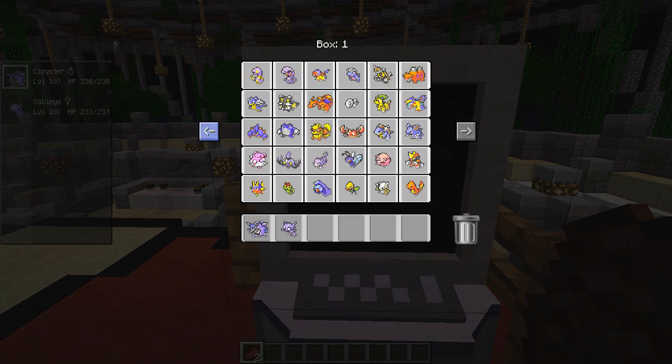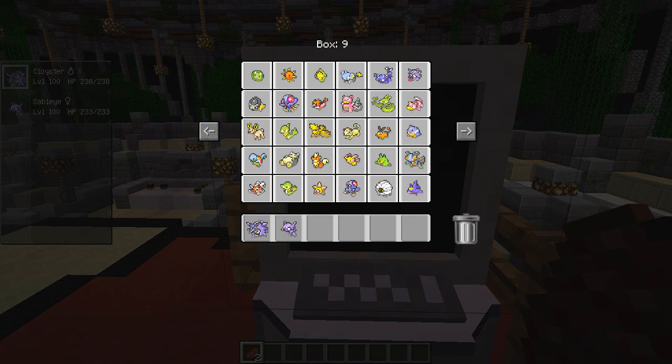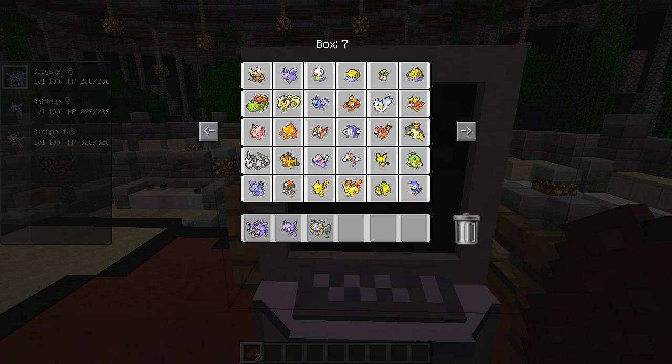Go to box number eight, column number two, row number three — Sableye. That's an interesting one. Okay, box four, column five, row two — Bayleef. It's a nice little mix you've got going on here. Two electric so far. Both of mine are purple, that's all I know. Come on, give me another purple one! Box nine, column six, row four — Swampert. Very nice. Column six, row four. Box seven, column three, row five — Ponyta. A fire type, nice!